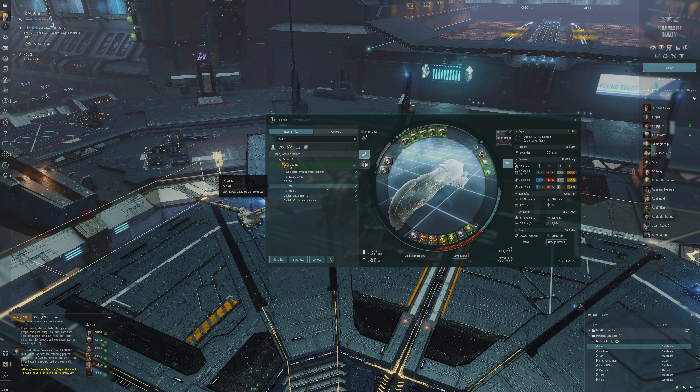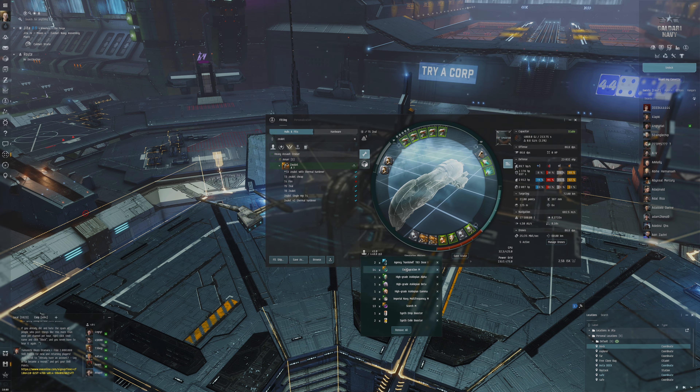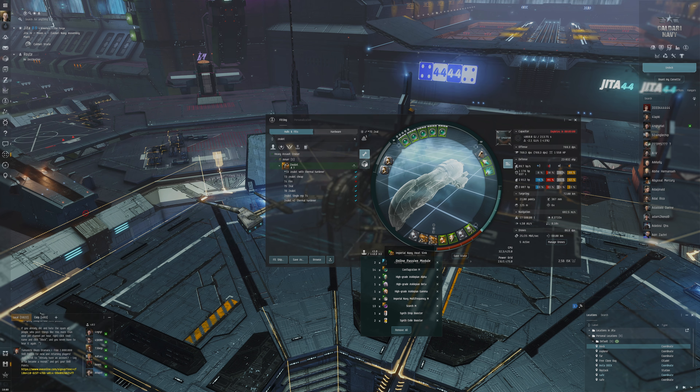The T5 Zealot is going to be juicy — I can't wait. We've already got almost everything. The only thing I forgot to remove from the fit to make it cheaper is the Imperial Navy Heat Sinks — we don't necessarily need them for the DPS boost right now, but they'll be beneficial later. We can gradually upgrade over time and eventually get the implants and all that good stuff.